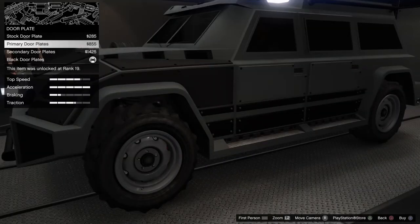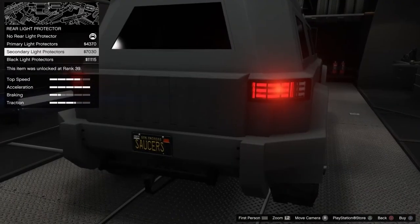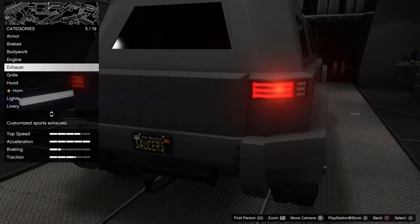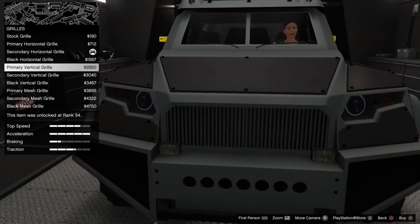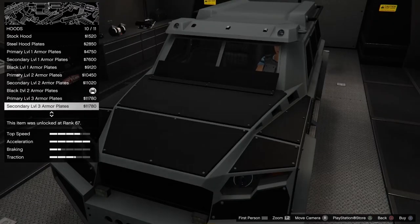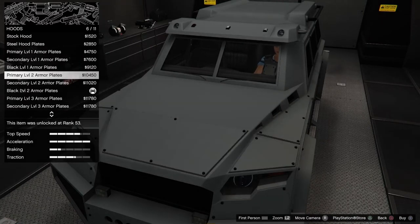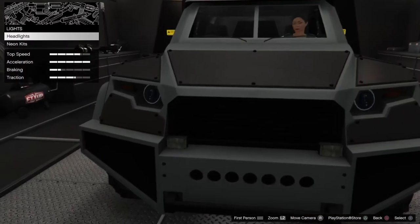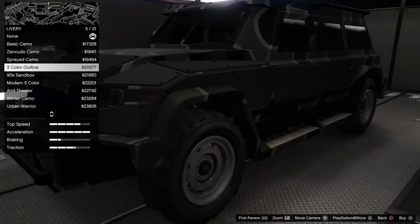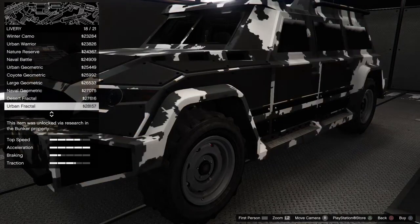Window platings also prevent anyone from utilizing drive-by weapons and throwables. Headlight and taillight guards are available, along with three exhaust options and ten different grills. There is also a selection of armored hood options. I recommend the Level 3 with the lower front windshield armored visor, which does offer bullet protection.